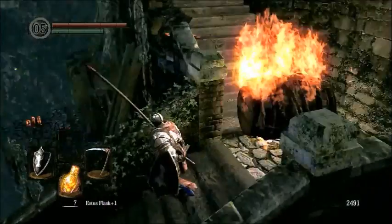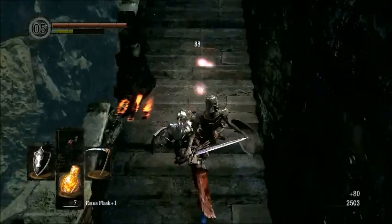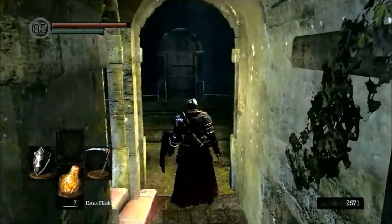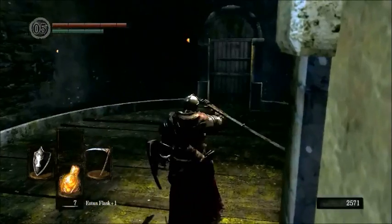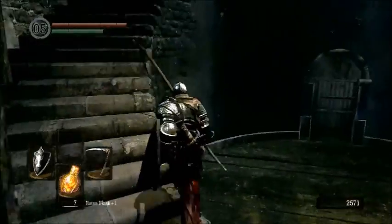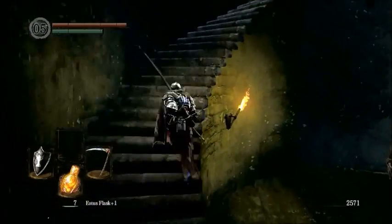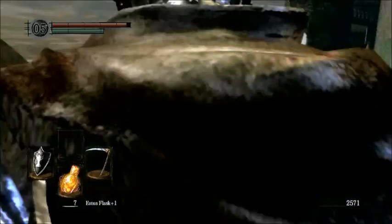Up here, you just run back down as soon as you see that guy shoot. You can roll down there, but there's no way that I know to get back up, so I would not recommend going down there. Now this is a very infamous enemy — his name is Havel the Rock. He is basically a much harder, much tougher version of the Black Knight, except he doesn't have any sweeping attacks and he does way, way more damage. So we're not even going to attempt to fight him yet.